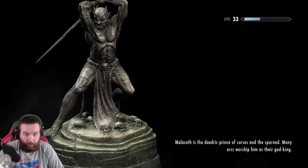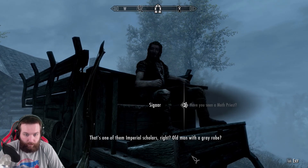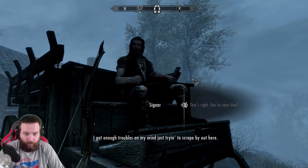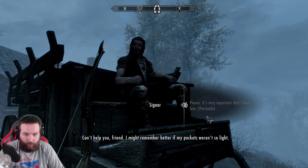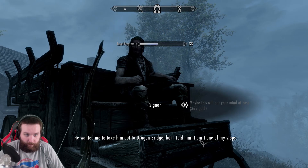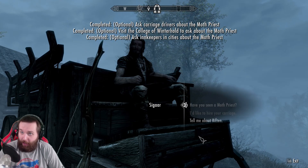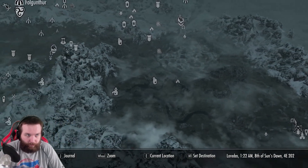Let's see if there's a carriage out here. There's a carriage driver. Have you seen a moth priest? It's one of them Imperial scholars, right? Old man with a grey robe. Yeah, that's right, you've seen him? Might be that I have, but I can't say for sure - I've got enough troubles on my mind. Please, it's very important that I find him. Can't help you friend - I might remember better if my pockets weren't so light. Maybe this will put your mind at ease. Oh yeah, I remember your moth priest now - he wanted me to take him out to Dragon Bridge but I told him it ain't one of my stops. Alright, now we just gotta go to Dragon Bridge.